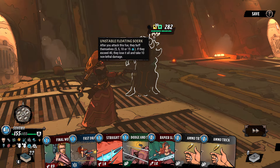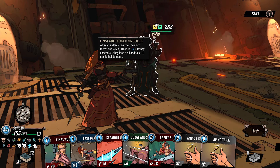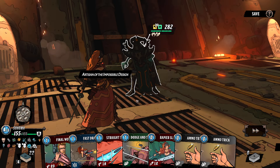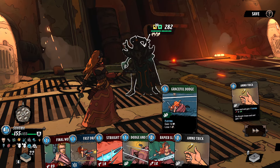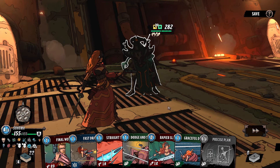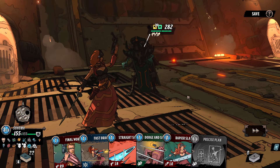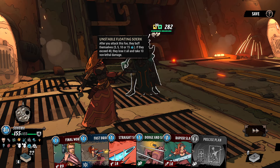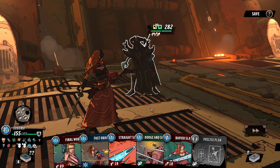It's a single enemy to fight — these are kind of dangerous at this point. So, when I attack him, he gets a buff and he's going to increase the damage he's going to throw at me. But if I hit him enough that the buff goes up to a certain point, he'll lose it all and take some damage. I don't have a ton of attacks. Let's draw some stuff and see what we can get. We could just go turtle here — that's certainly a possibility. I'm going to get some block; I'm definitely going to need it.